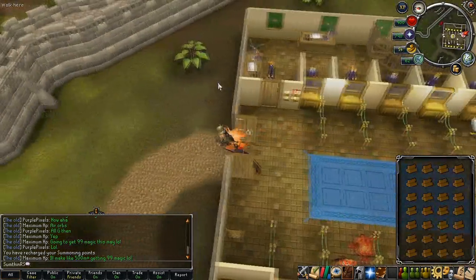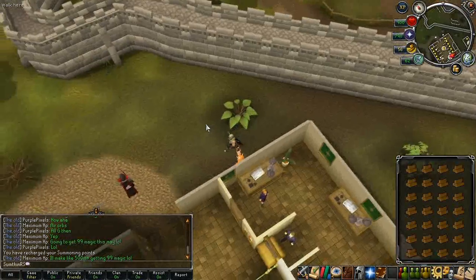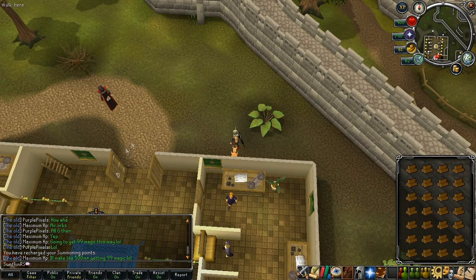What you'll want to do — if you don't know, whenever you make a fire you head west. So if you look where I'm standing, you'll be able to see I've got lots of space to the west.